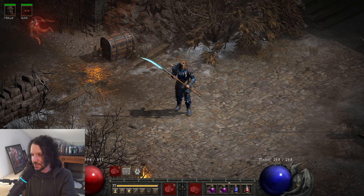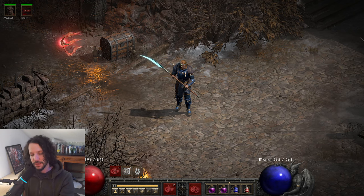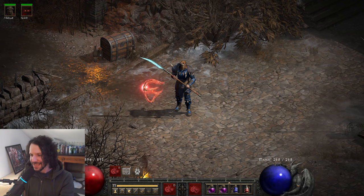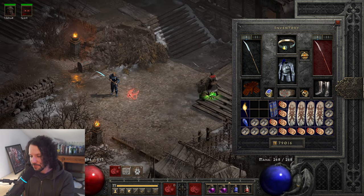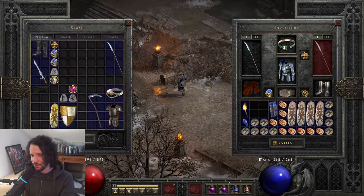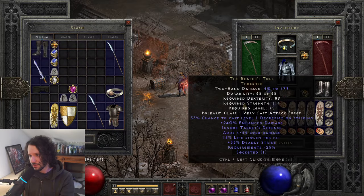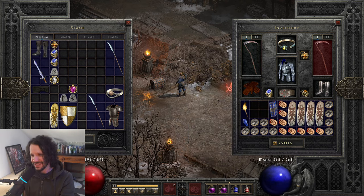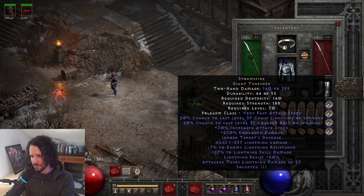So here's what I got today: Storm Spire. Dear D2R Dev, Storm Spire sucks. It is an elite TC87 item, very hard to find. I found it maybe twice on non-ladder and once on ladder last season, and it's always disappointing. For context, Reaper's Toll is S-tier and it's TC72 — much easier to find, very useful, great on mercenaries, great S-tier on a Fury Druid.